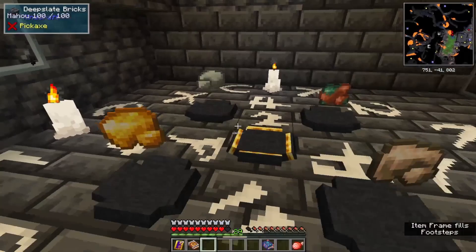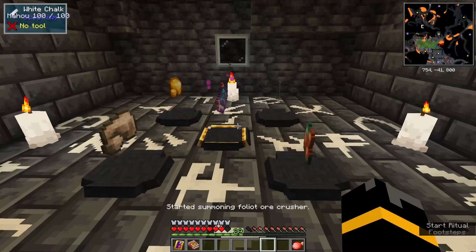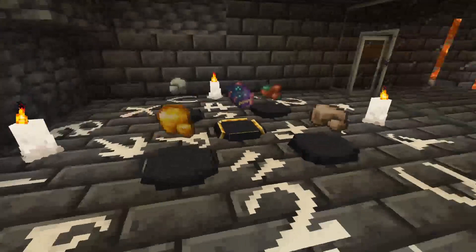This one is fairly simple. I set up Avera's summoning circle, which just requires the candles and white chalk. The chalk can be acquired with other world stone and other world wood, while the candles can be acquired with the butcher's knife and any lowly mob that you happen to come by.